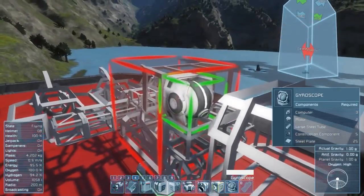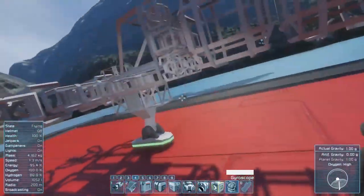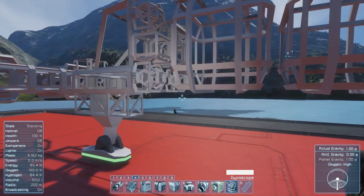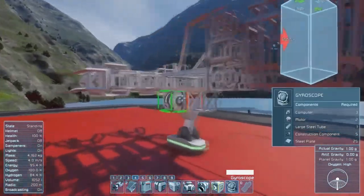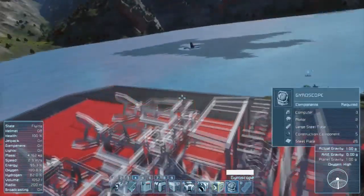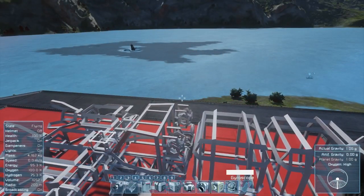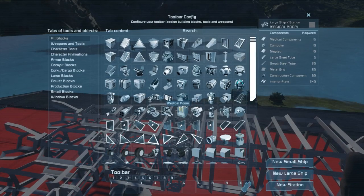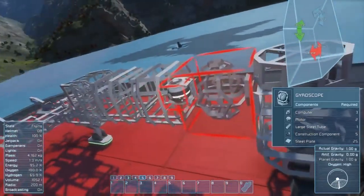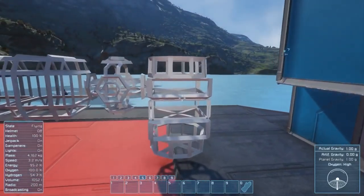I'm going to go ahead and put on four gyros. I need to get both an ore detector and an antenna on here. The antenna can actually be a beacon — it doesn't need to be an actual antenna. I just don't want to lose the ship somewhere. I'm going to go back and give myself two spots there instead of just one.